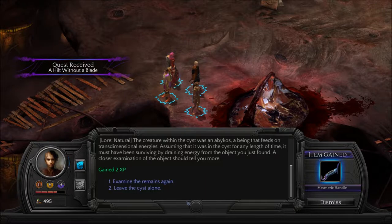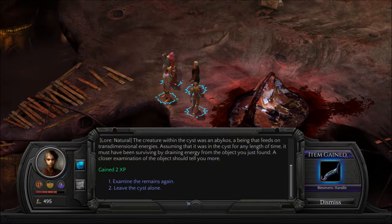A hilt without a blade? Reminds me of the Pillars of Eternity quest. We find the sword and the hilt — we have to find two or three pieces of the sword. And then we ended up with this awesome sword that Adair had for the rest of the game because it was pretty awesome.